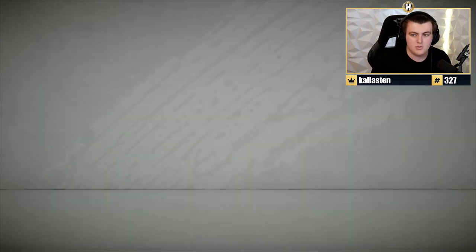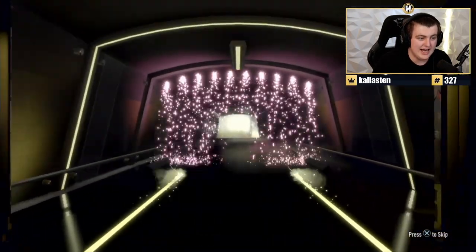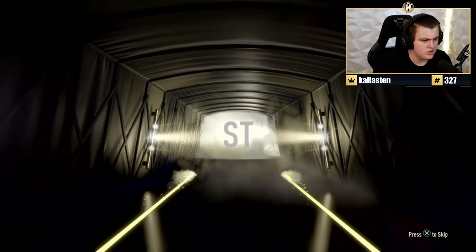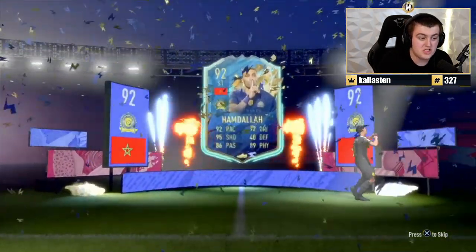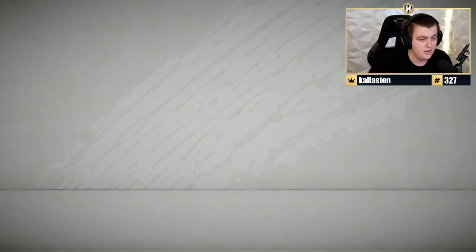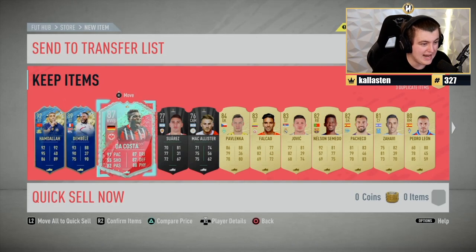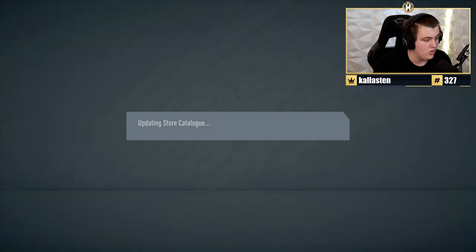Ultimate Pack — more Teams of the Season please! We get Moroccan striker Hamdala, 92 rated. Could be some danglers in there as well. And there's Dembele and Da Costa — some good danglers. Not bad at all.